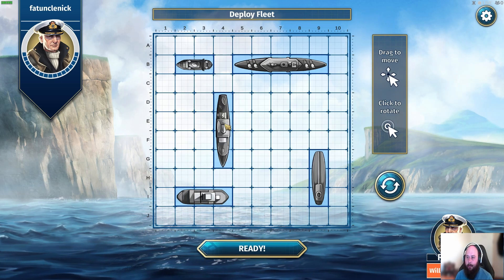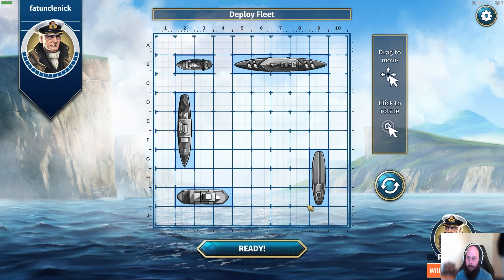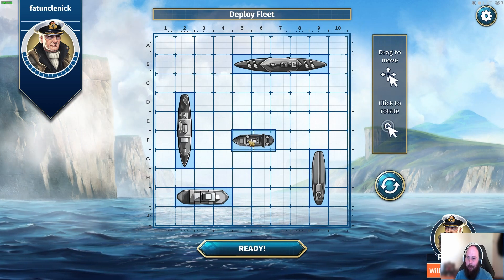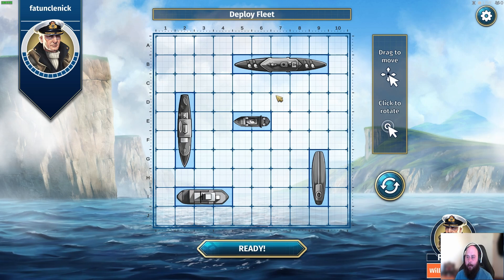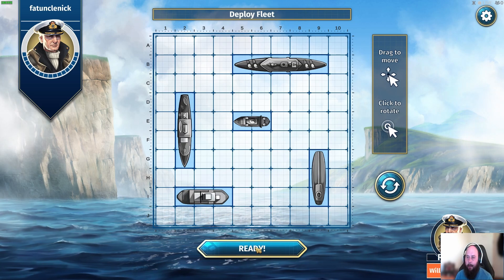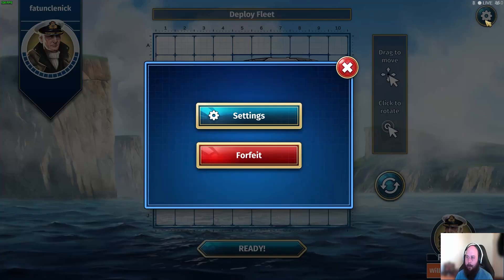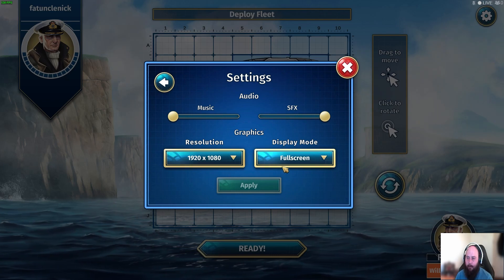Let me rotate this one. I don't know how well this layout would do with everything kind of in a line. The baby ship is out in the middle. I don't know how well the computer handles the middle of the map. I'm not really familiar with this game on the computer — I mainly played it in real life. I only played about an hour of the computer version. Let me check the settings real quick — music off, sound effects, graphics, everything looks good.